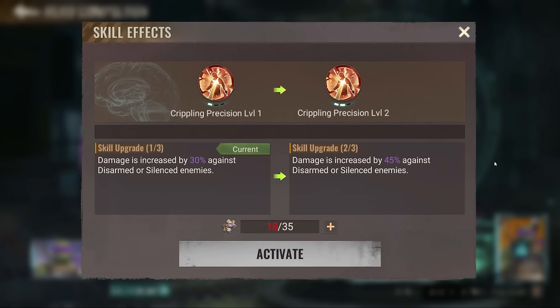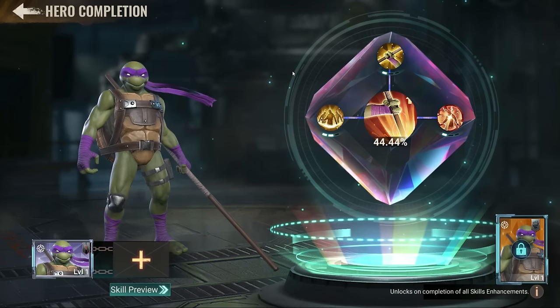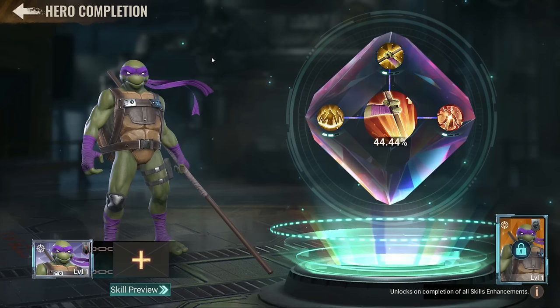One more thing: the 'gripping precision' damage skill is increased if the enemy is disarmed or silenced. But there are literally only three heroes in the game at this stage that actually disarm or silence. This whole hero works only if you are disarming the enemy, and his skills hit infantry only — they don't hit anything else.